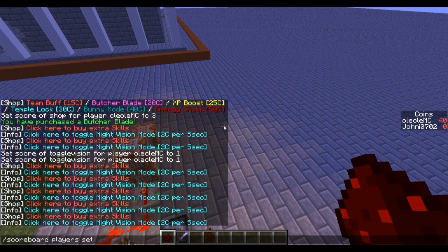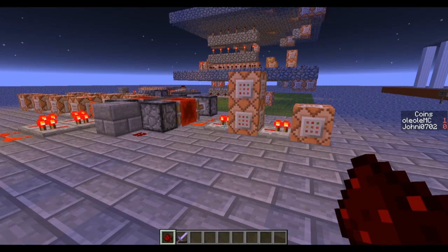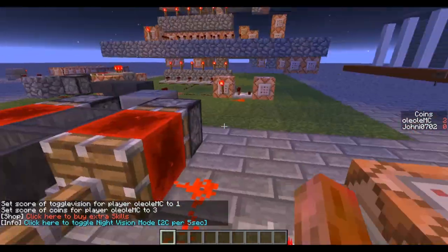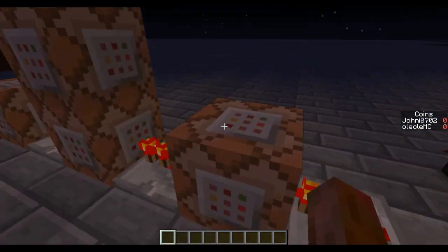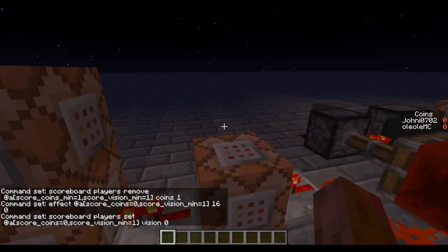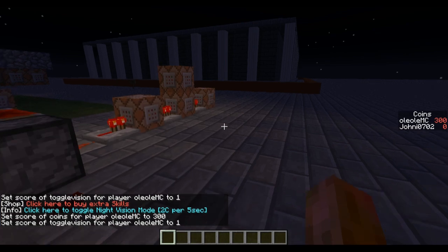I'll just show you what happens if I run out of coins. Let me set it to 3, then 2 — you see with every tick it gets reduced. After a small fix this works: I gave myself some coins and toggled night vision on, and once I run out of coins it deactivates my night vision. What it does: first it removes the coins, then for everybody who has 0 coins but night vision on, it removes the effect and then removes the vision score. You just can't reactivate again because you have 0 coins, but if I give myself some coins it works like a charm.